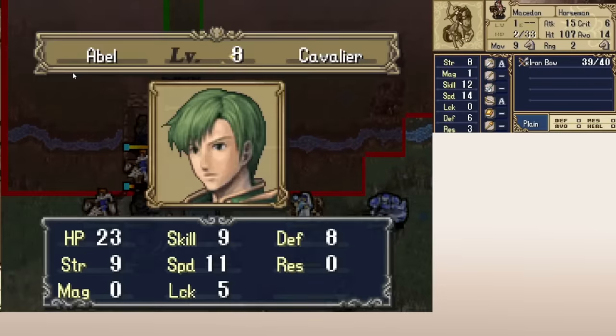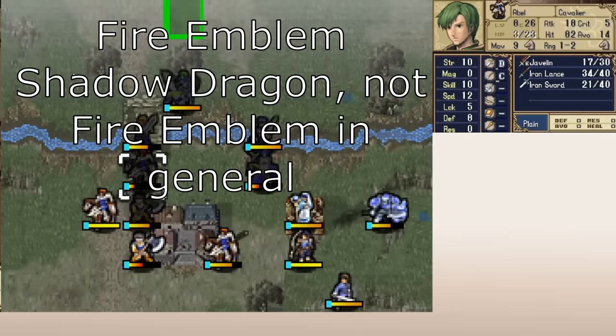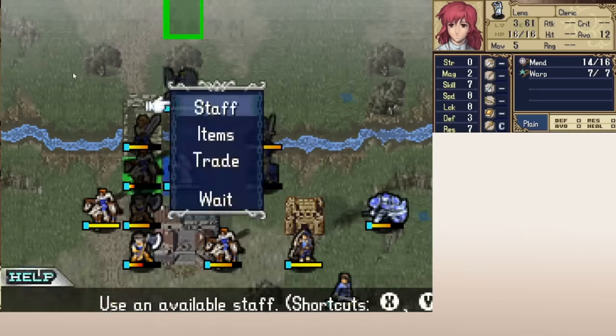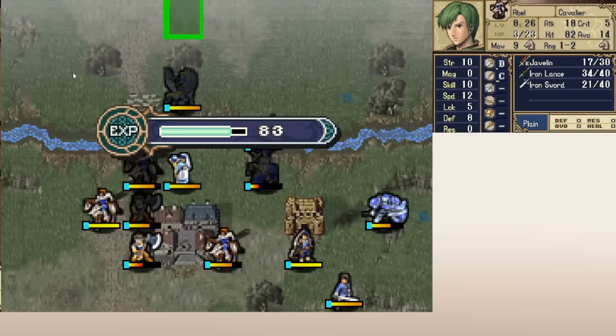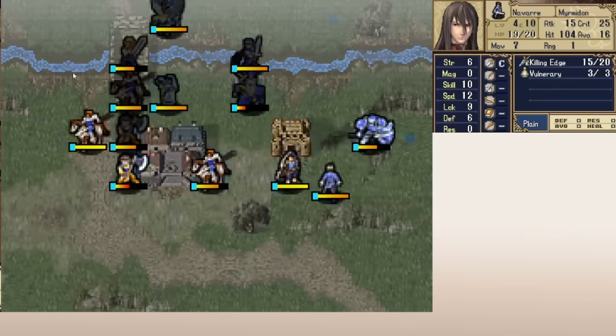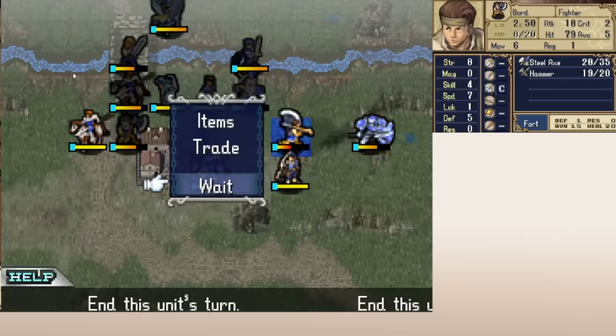Let's get into the big reason I think you should play Fire Emblem Shadow Dragon: the gameplay is really good. At its core, Shadow Dragon is Fire Emblem almost at its most basic. There aren't any movement tools like Rescue, Shove, or Pair Up, and there aren't any skills. Once you're in the map, gameplay is very straightforward. But I think Shadow Dragon is a great example of how you don't need those elements for a game to be engaging, as long as the maps and scenarios are interesting.